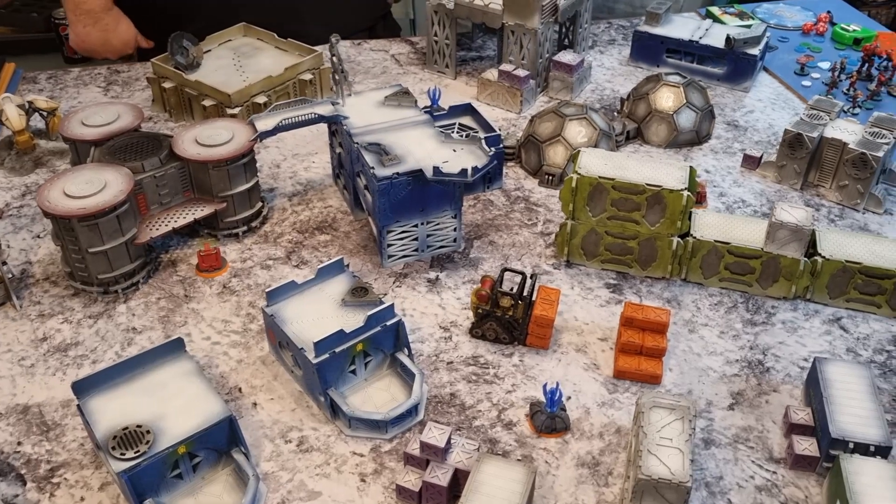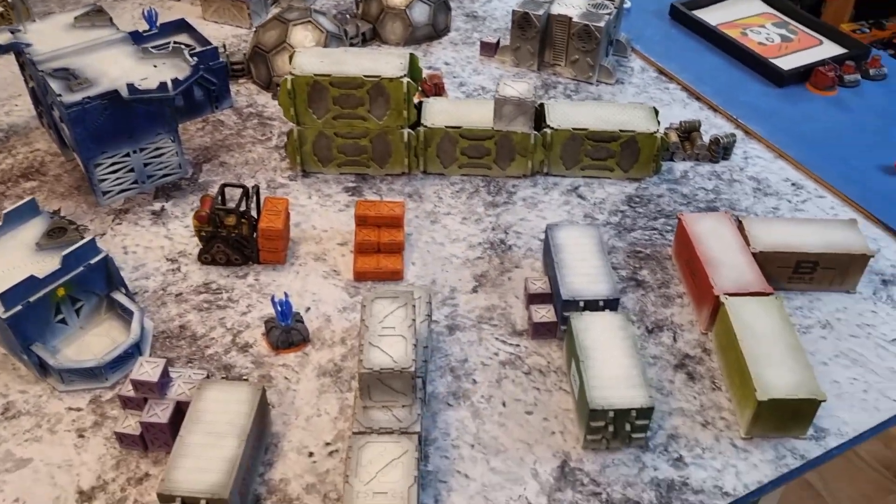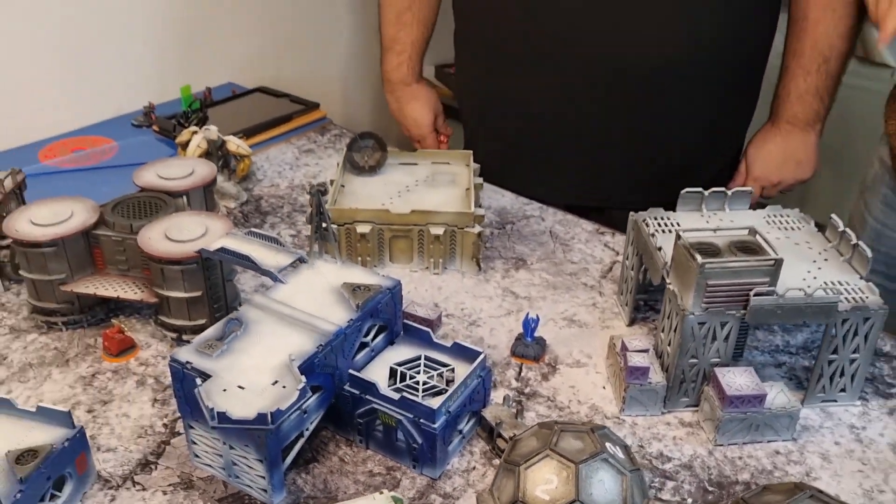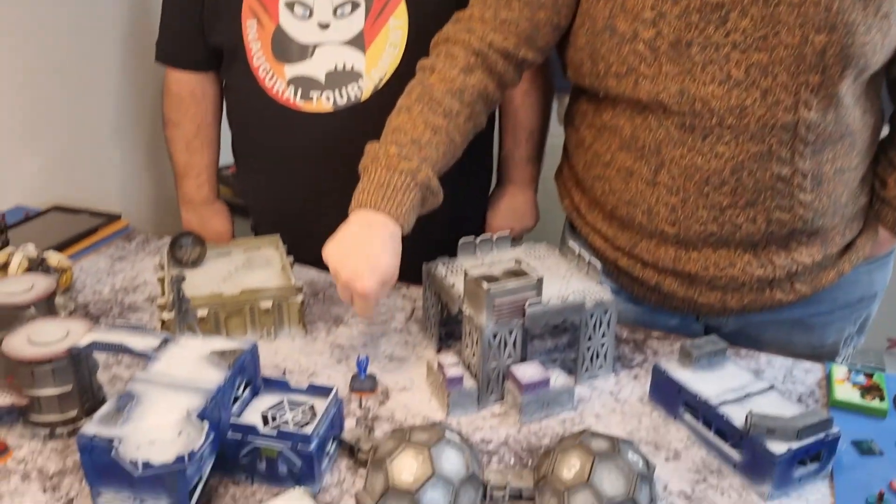So anything that has Terrain: Total, Terrain: Mountain, or Climbing Plus gets a bonus inch of movement to its first movement value — but only for moves. You don't get it for climbing or jumping, just for moves. We've got to run across and try and beat the living snot out of these things.